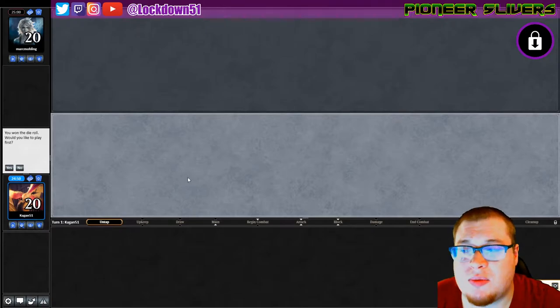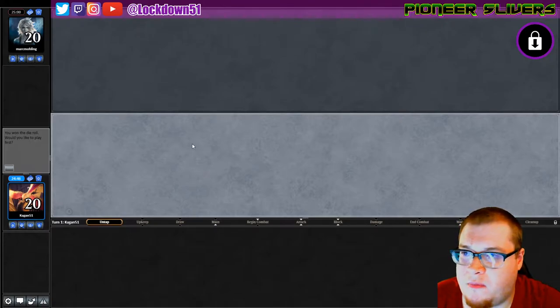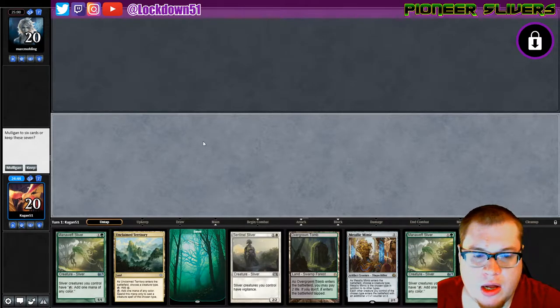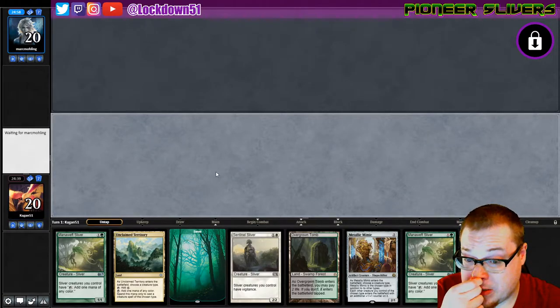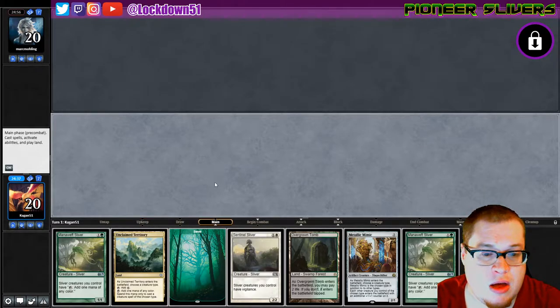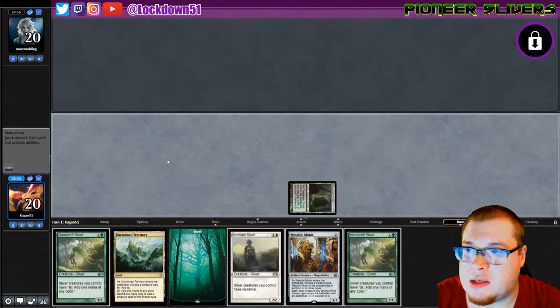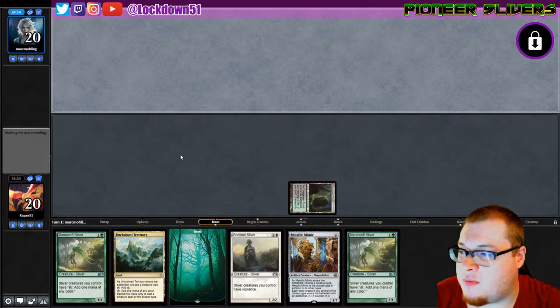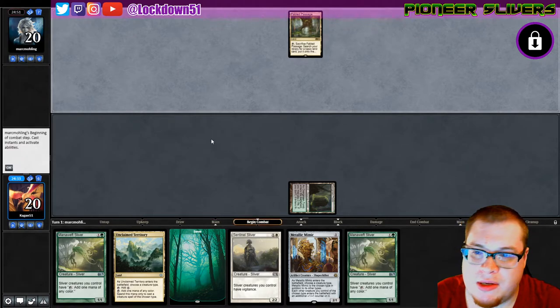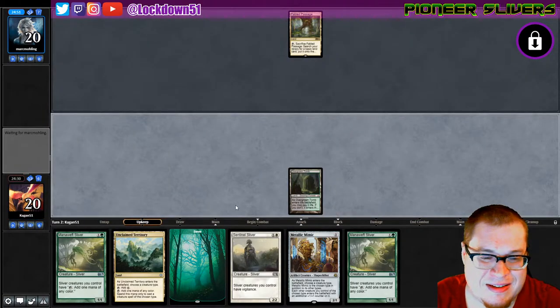Welcome back everybody, it's time to lock down some more Pioneer Slivers. We won the die roll so we'll play first. That's a lot of Mana Swifts, but there's enough going on where I feel like we can keep this. We've got some Sentinels action going on, so a nice Collected Company or something would be pretty good. I just got done recording Monday's video and I had Naya Slivers up the whole time — pretty funny.